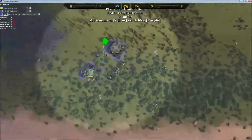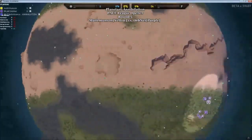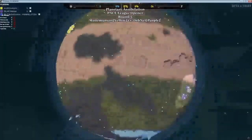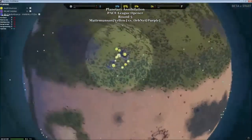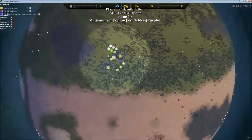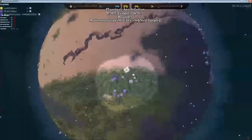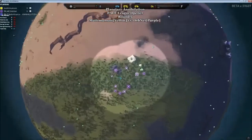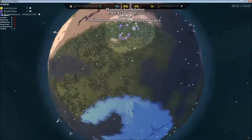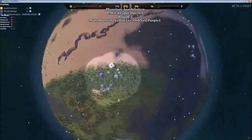It will probably take a while before it scouts. Looks like an engineer is being built for Matter Munson, while Orb Net is finally getting out his first engineer as well. A second engineer is out and going to assist the commander in building power. The first engineer for Orb Net will probably go to metal rather than help the commander.